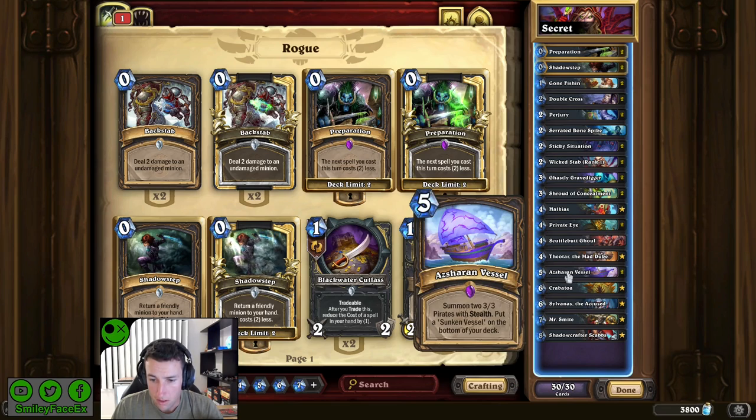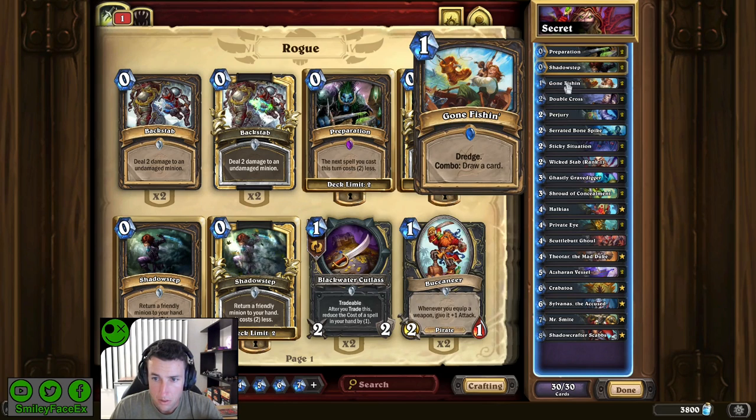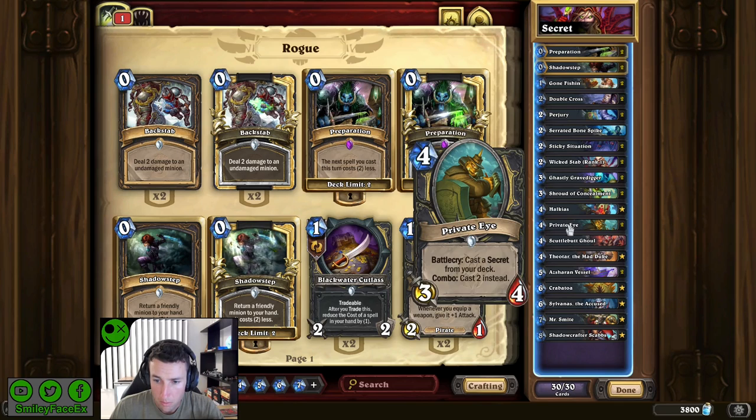Once you throw a sunken vessel into the bottom of your deck, you have the Mr. Smite into gone fishing combo to dredge it back up, giving you 12 attack charge for eight mana — a pretty nice finisher. Along with wicked stabs, which also do 12 by the time you get to 10 mana. There's one serrated bone spike in here, mainly to enable private eye if you don't have the coin. If you have the coin you should always coin into private eye on turn three; if not, hopefully you get the bone spike to help combo it.